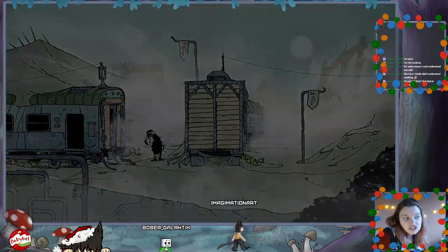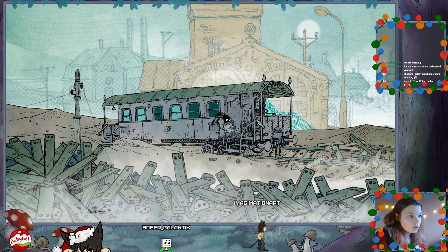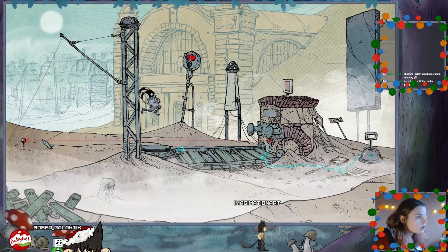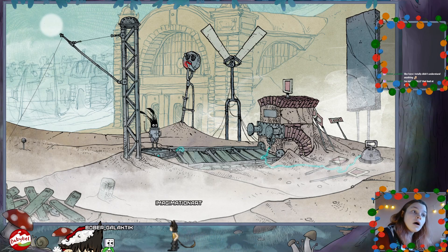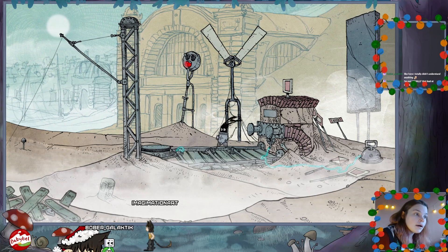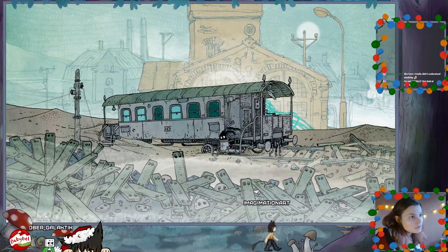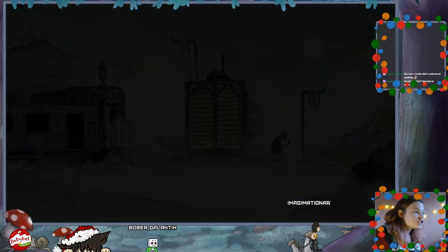Let's go left first. BKP. Nothing to interact there - can't pick up anything in the foreground. Cool - don't know what that did. I'm sure we'll figure that out eventually, let's just explore as much as we can.